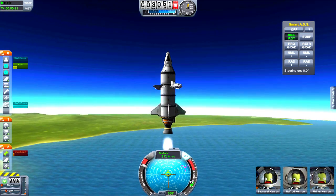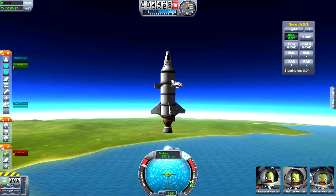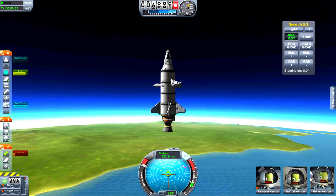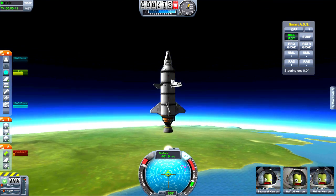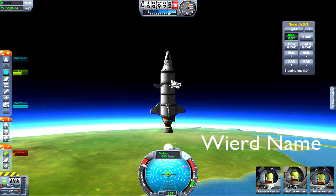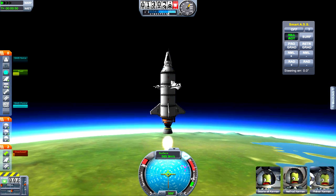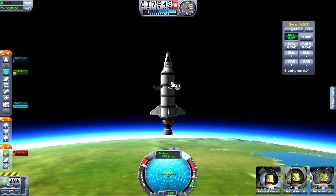Brave Seanwell Kerman will ride down from outer space with only a wing to hang onto. His two crewmates, Nelfred and Filner, will die in the name of awesomeness because I forgot to put parachutes on the rest of the capsule.